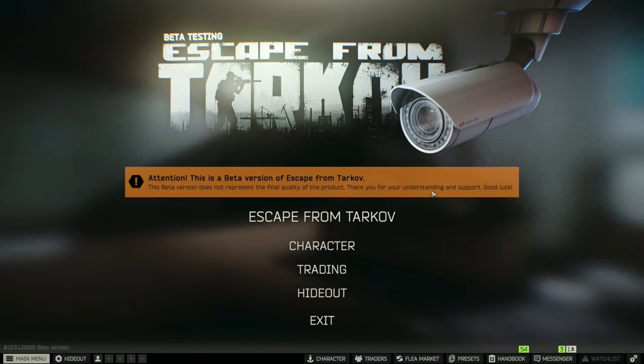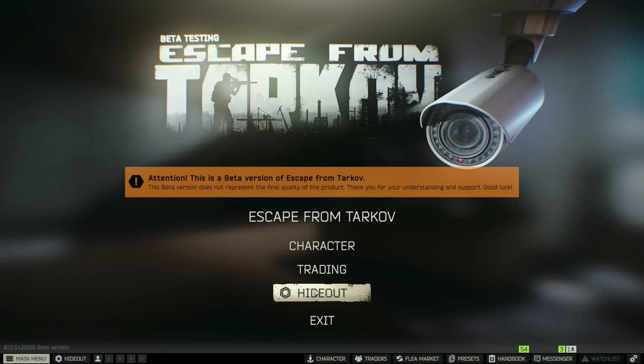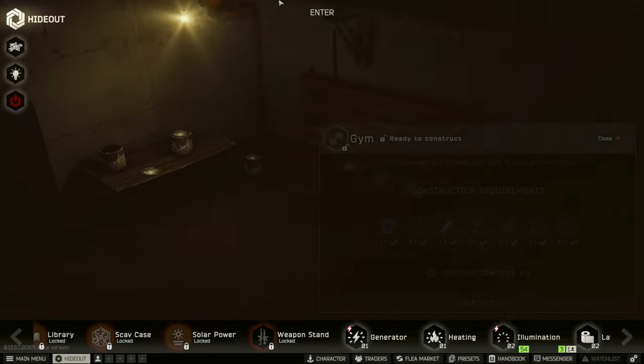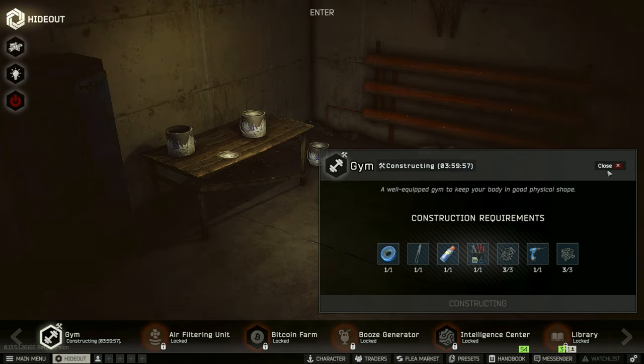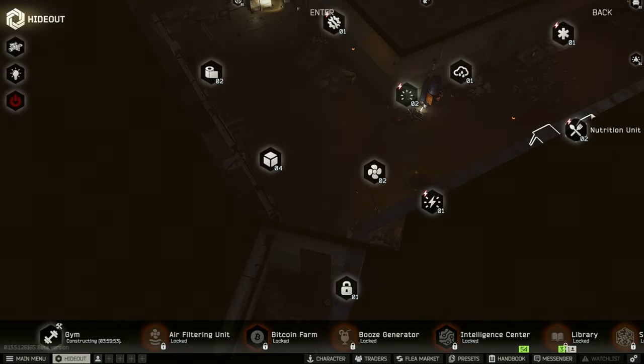Welcome back to the Scavenger Series. Last time we got into the defective wall area and now we are at the gym. Unfortunately we still have to construct it — we have everything available which is good, but we still have to wait four hours for it to finish. After four hours we get to start on our fun grind.